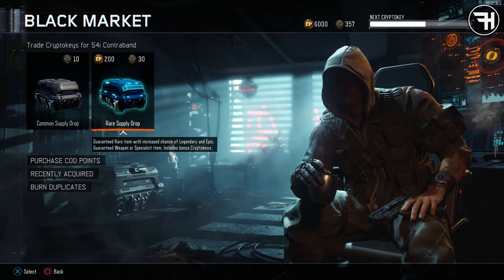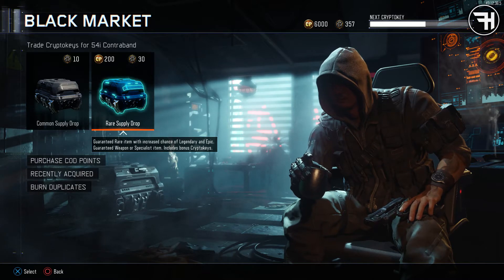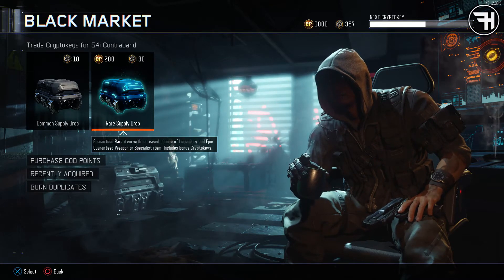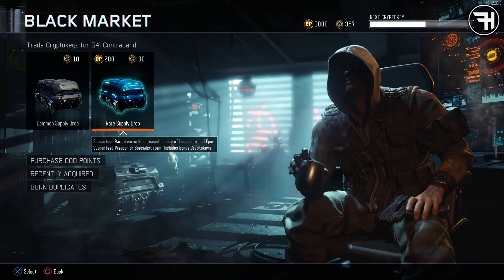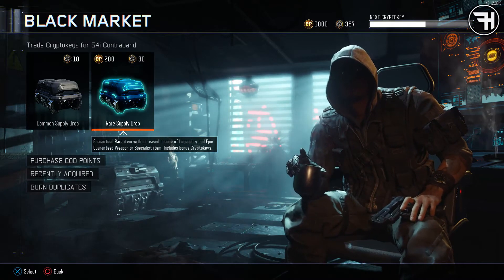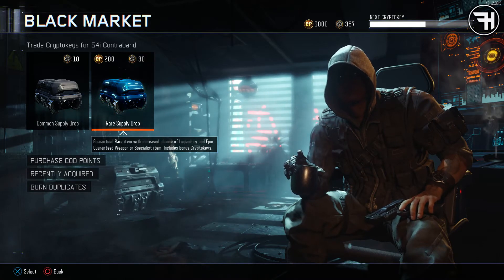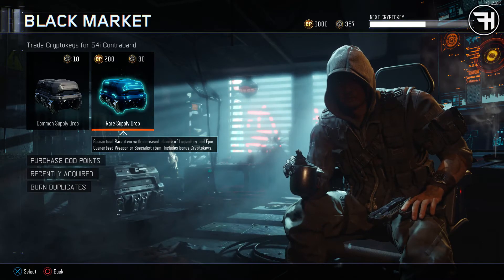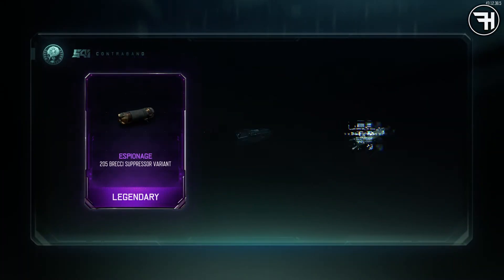We are going to open some rare supply drops. I have 357 crypto keys, so I am going to be opening those. I'm going to try and get myself back up to 300 again this weekend, and then other weekends I'm just going to open them with COD points. Let's get straight into it — we're going to open up these supply drops and see what we can get. First, let us trade 30 crypto keys for a rare supply drop. Hopefully we get some wrench and stuff.